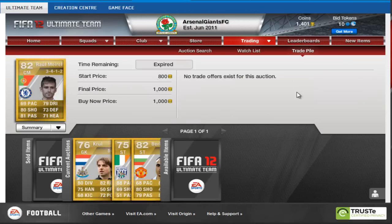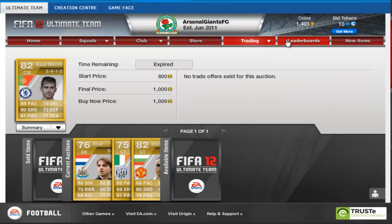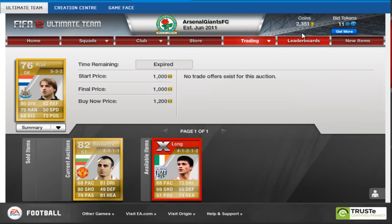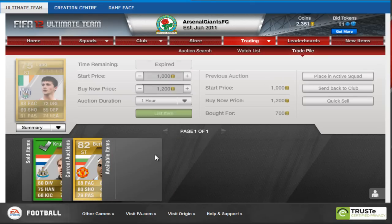We sell Morelesh for 1,000 coins buy it now, which is a very nice 450 coin profit — always good, testing my maths there. We sell the Tim Krul for 1,000 on the start price, and that's a pretty good 250 coin profit there.